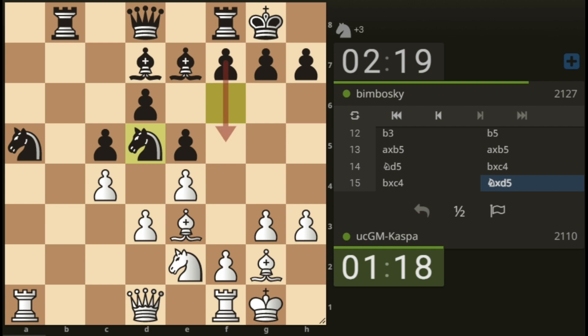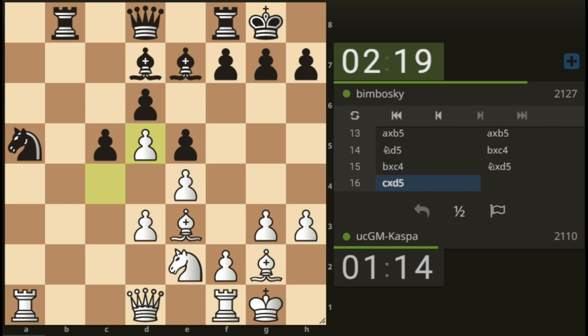Knight d5 — let's take with our pawn so my pawn is defending that knight. Should we take with our queen pawn or our king pawn? If I take with my c-pawn, a5 by black won't be available because of my pawn on e4. I have ideas of putting my queen onto the c2 square, eyeing the c4 square.